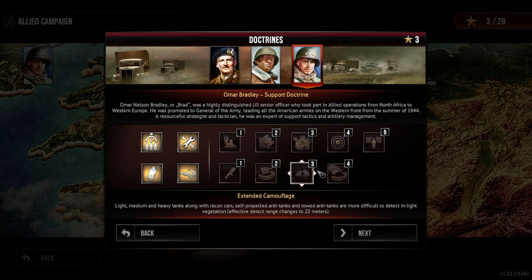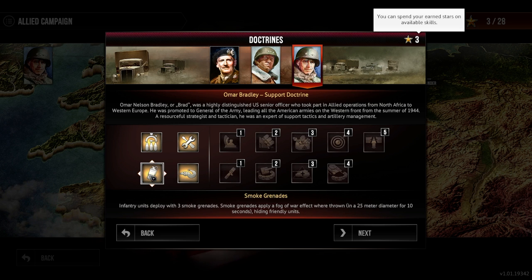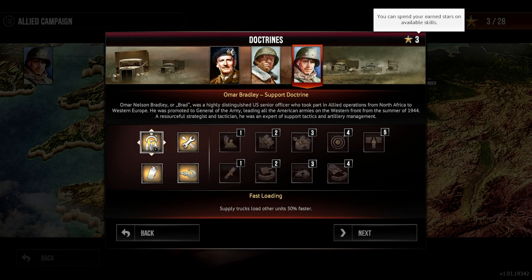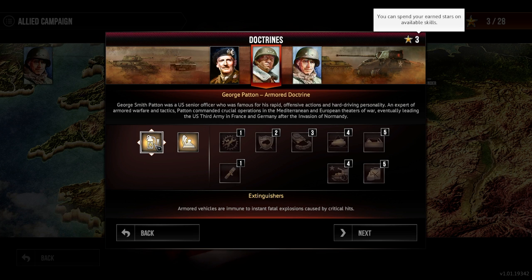For our doctrine in this one, I'm not entirely sure which one would be best to take. Maybe the support doctrine again — we do get access to smoke grenades and we can tow things with our recon vehicles, light vehicles and self-propelled anti-tank vehicles. We get the repair and also the fast loading. Supply trucks load other units 50% faster, which is really nice. For George Patton, extinguishers stop instant fatal explosions caused by critical hits.